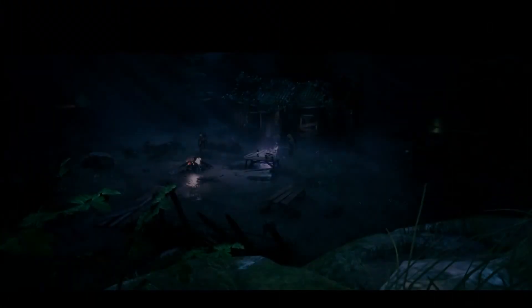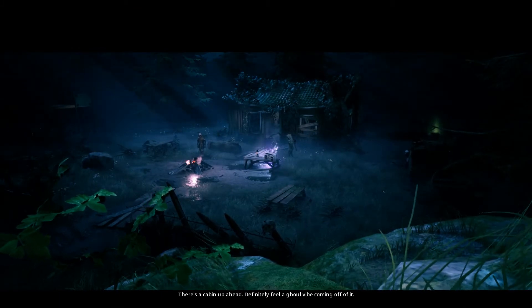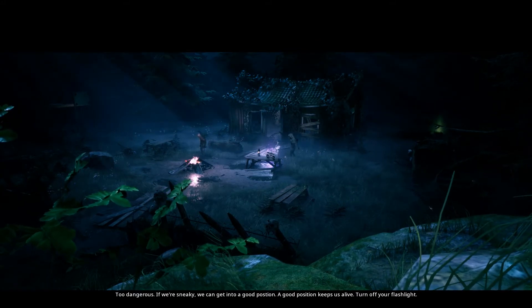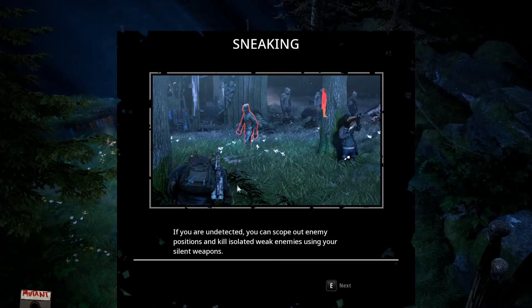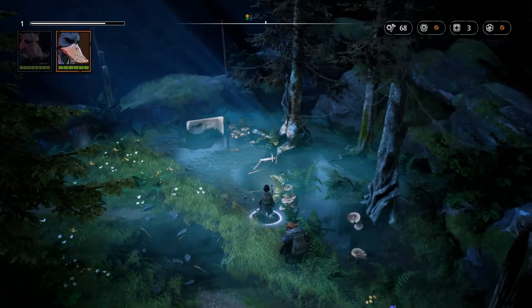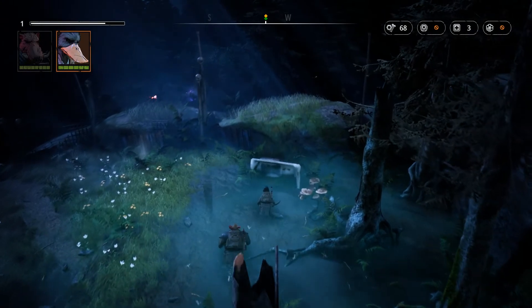There's a bathtub! There's a cabin up ahead - definitely feels a ghoul vibe coming off of it. Too dangerous to run in guns blazing. If we're sneaky we can get into a good position - a good position keeps us alive. Turn off your flashlight. Sneaking tutorial: if you're undetected you can scope out enemy positions and kill isolated weak enemies using your silent weapons, which can tip the balance of a fight in your favor by reducing overall enemy numbers.